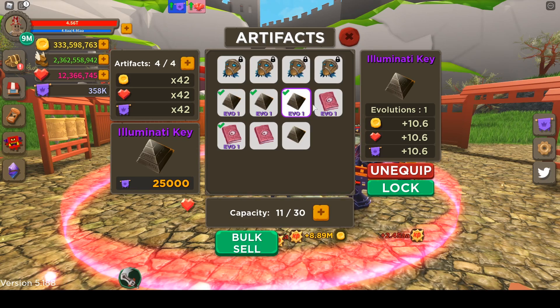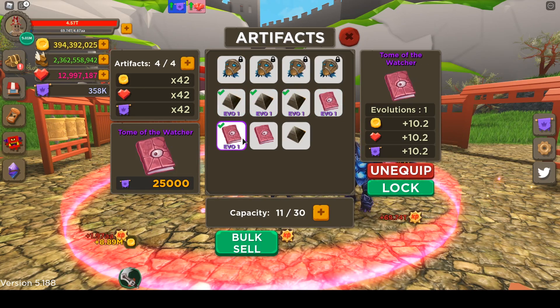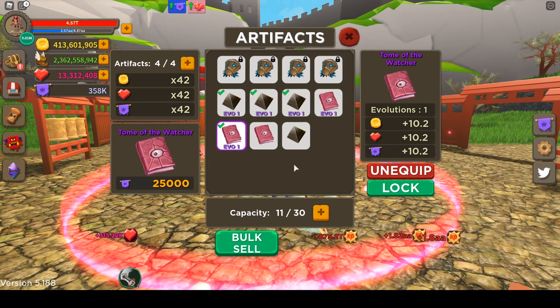I went ahead and bought a few more 100,000 quest point artifacts. I was lucky to get my fourth Mask of the Ancients, which I'll no longer be equipping — rest in peace, Mask of the Ancients. I was only rocking three; the fourth came right at the evolution update. I did get a whole ton of pyramids — I was able to evolve three of them — and some Tome of the Watchers. So right now I'm rocking three pyramids, one book, and we've got 42 multipliers across the board, which is huge because it was only 19 before this update.